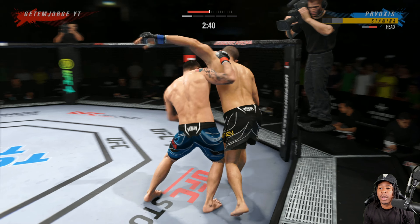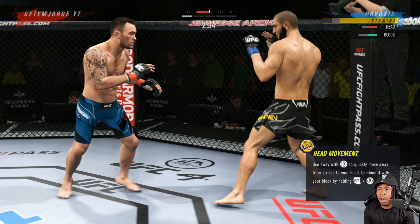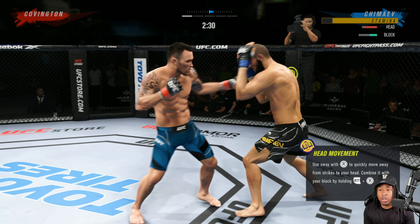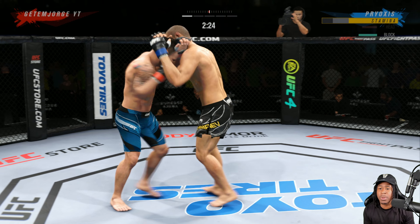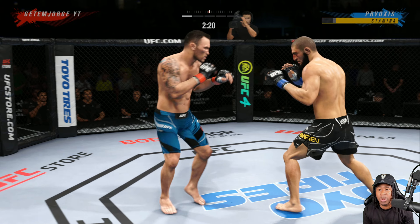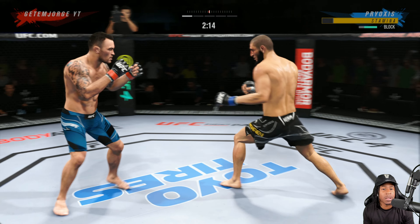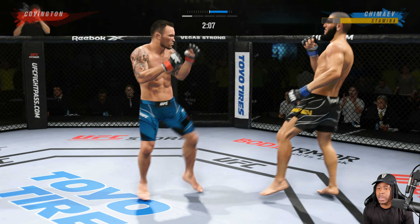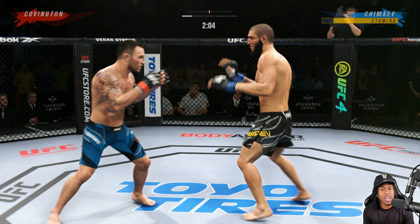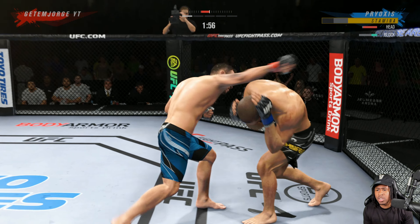What I've done wrong here is let my back hit the cage and let him tee off. What I need to do is clinch him, clinch him, throw some knees to the body, throw some punches. I'm glad I'm in this predicament so you guys can see how I would deal with it — or when you guys have to deal with this type of fighter.